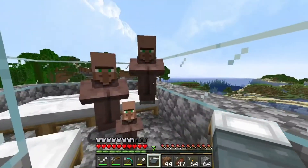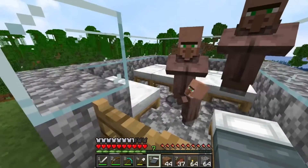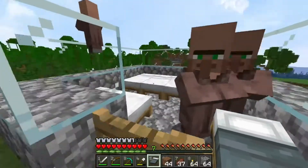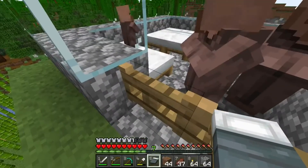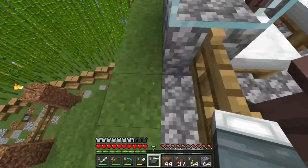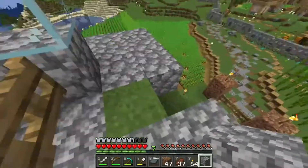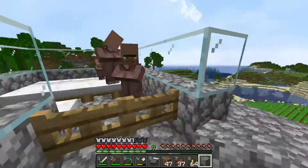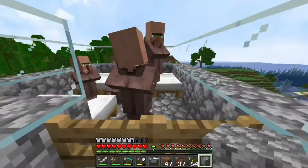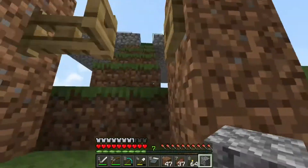We're at three villagers so far, just two more to go. If I need to throw more carrots in there I will. We have a six-by-six so we need this to be 10-by-10, so we're going to expand it out in each direction by two blocks. We got a 10-by-10 all around, with the exception of this little walkway. Looks like we just bred again — four now, one more to go. They're going to be at five before I'm ready to build the second iron golem platform.